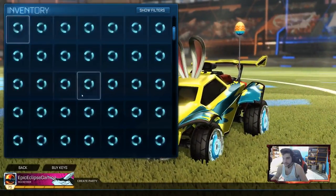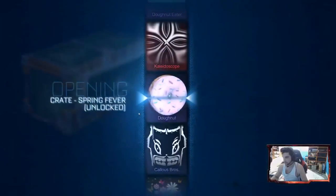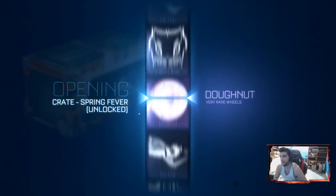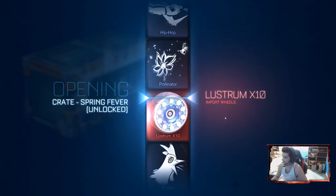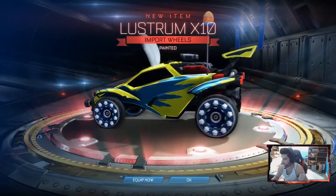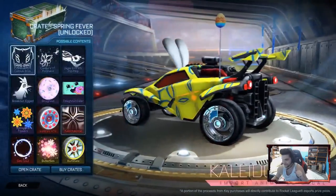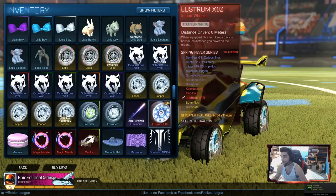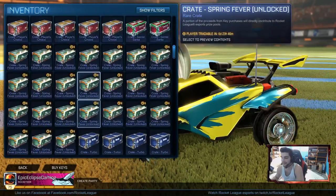Let's get back into opening these crates. I would say 25 should be enough to at least get everything hopefully. The first thing we get — I said it would be interesting to see what these wheels look like painted and we actually get painted ones right away. They actually look really good! They're painted titanium white — those might actually be worth something. That's a good way to start.